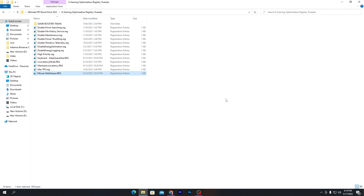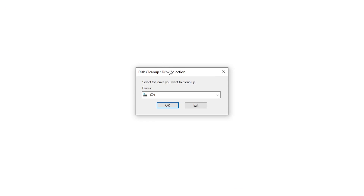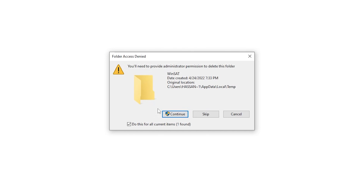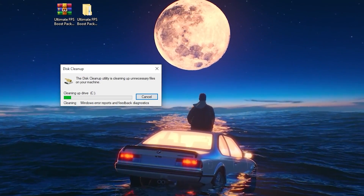Once all gaming optimization files are installed, go back to the main directory and open the Clean Junk File option. It's time to delete all junk and temporary files. Open Disk Cleanup, select the C drive, click OK, check all boxes including the DirectX Shader Cache, click OK and delete. This will take some time — click Continue and let it run.